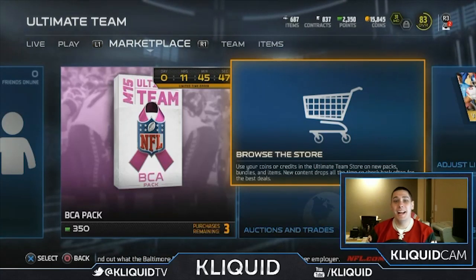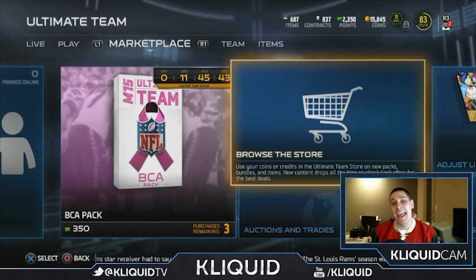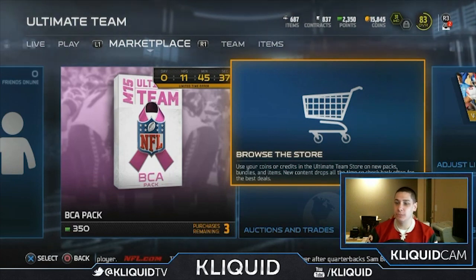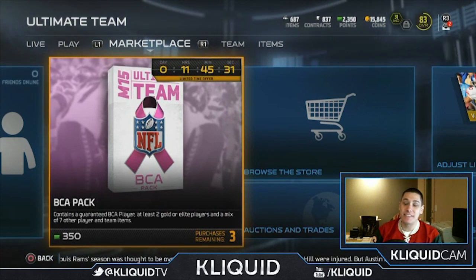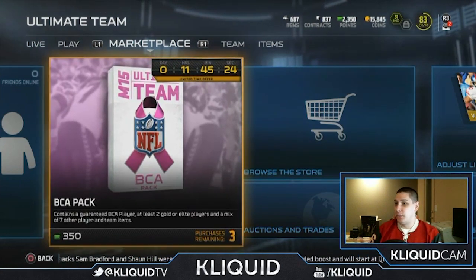What's up YouTube? My name is ClickWid and I am back again with another Madden 15 Ultimate Team video. Today we're gonna be taking a look at these BCA packs — the breast cancer awareness packs that were released into the game. It's a limited time offer with only 11 hours, 45 minutes, and 30 seconds left, so I'm gonna go in and purchase my first actual bundle of the year.